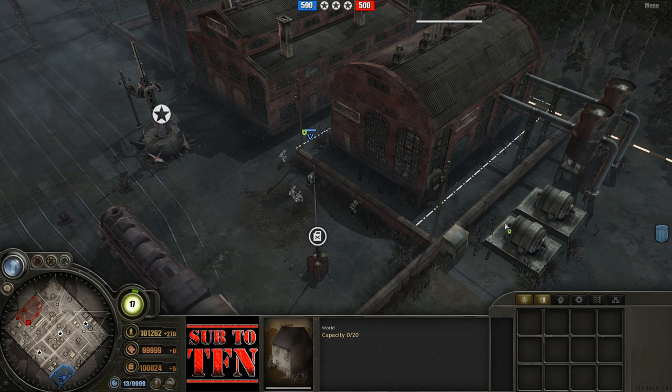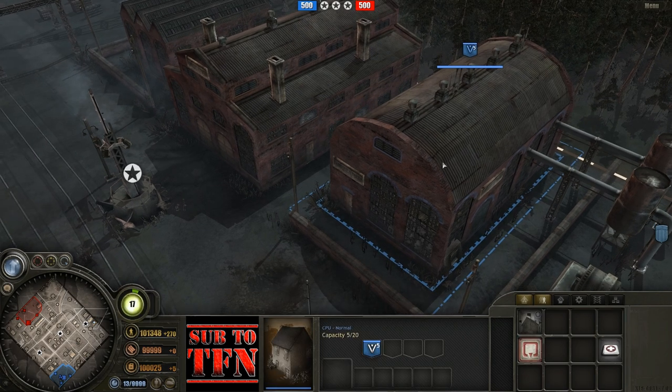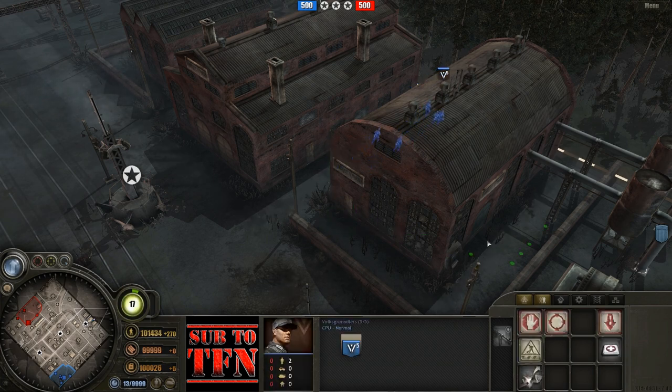The use of doors is something that can elude a lot of lower level players, and it's just a very useful skill to have to know how to use doors correctly. So I'm going to put this Volk Squad in the building, and I'm going to show you what a lot of people do when they try and exit a squad from a building, which is they will quite logically hit the button to unload selected troops or to make them leave the building. The problem with this method is that they will choose any random door on the building.